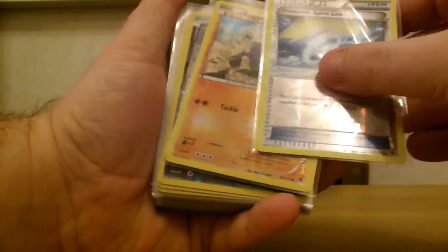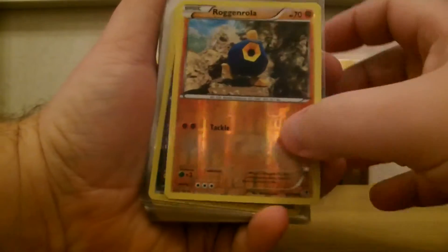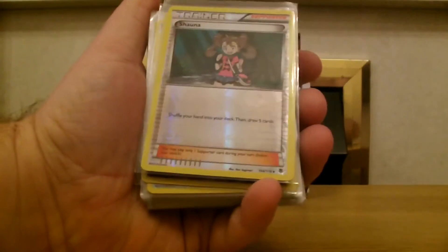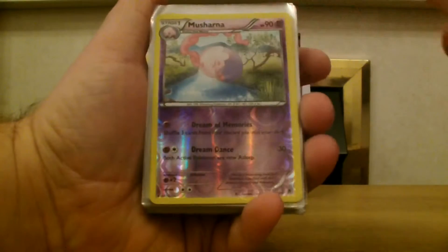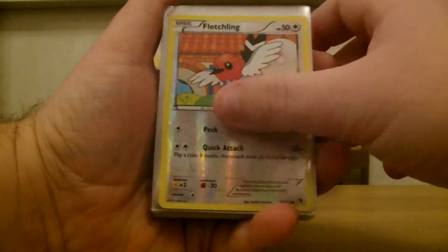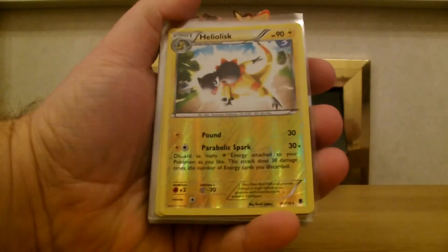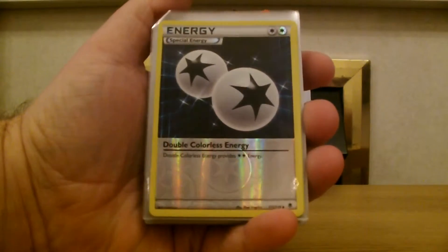Manectric Spiritlink, Roggenroller, Murkrow, Shauna, Musharna, Fletchling, Yanmar, Heliolisk, Heliolisk, Double Colorless Energy.